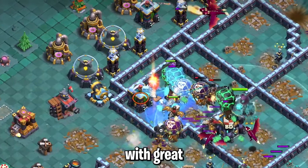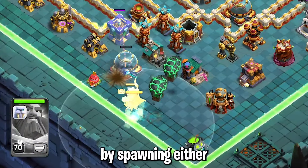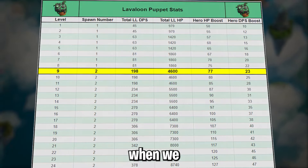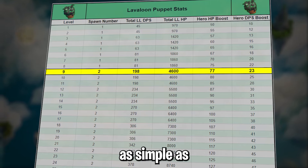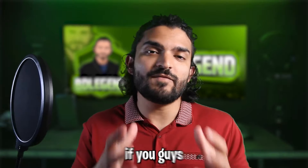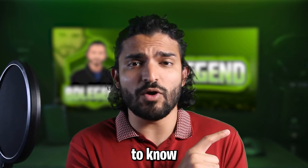Overall this is a phenomenal event with great rewards, but the biggest question is whether or not the Lava Loon Puppet is any good. It's an equipment for the Grand Warden that functions by spawning either one or two lava loons whenever you activate it — at level 9 you actually get a second lava loon. It's not as simple as looking at one chart to determine whether this equipment is good, but after hours of testing I found it's actually broken. If you want to know the best ways to use it to get insane results, check out the linked video where I break down every detail about the Lava Loon Puppet.